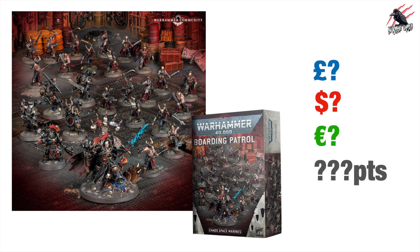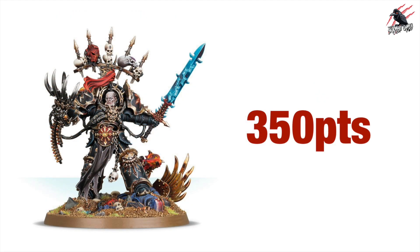Now we're on to the second boarding patrol — the Chaos Space Marines — looking at UK Pounds, US Dollars, Euros and a points breakdown. First up is the surprise addition of Abaddon, which I think is really cool for this box set. For a 500-point detachment he's going to come in at 350 points, which is nuts — that's the bulk of the army — but what a beast he is and he'll be really difficult to take on.